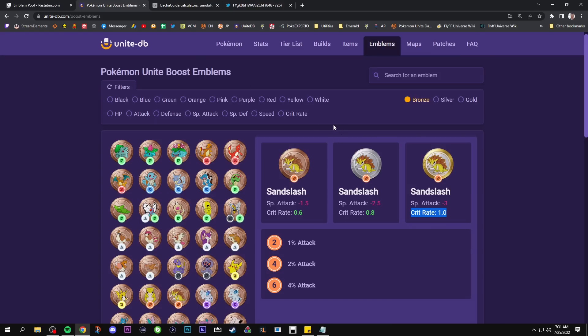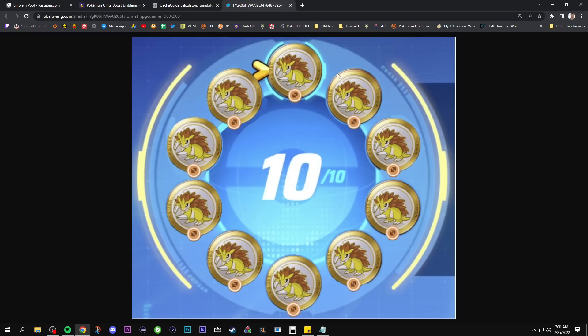The issue with this system is that 21 pulls a week is not enough. It's straight up not enough to get anywhere close to the amount of emblems you will actually need to complete a build of 10 golden Sandslash emblems. This is everyone's dream right now. If you're not super familiar with Pokemon Unite, they did just add this system, so it's brand new. This is kind of like the chase card — the holographic Charizard of Pokemon Unite emblems right now.